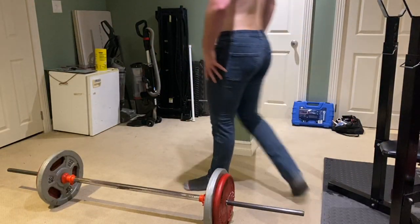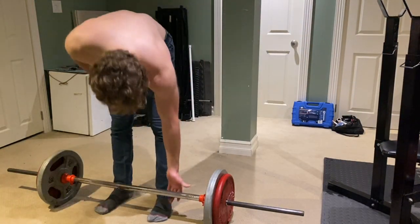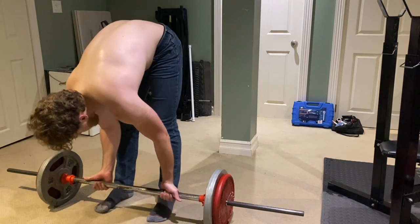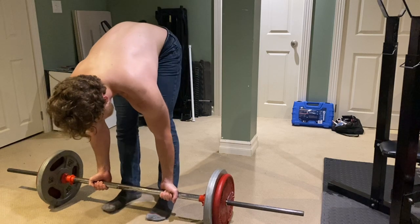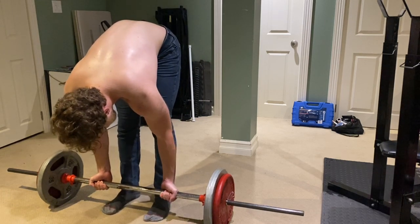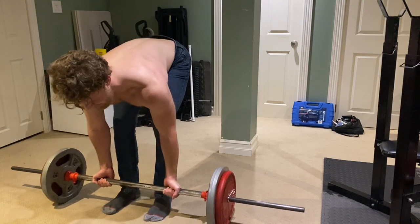The first day begins with a pull-push superset: underhand Pendlay rows for the upper back, and weighted dips to develop the lower and middle chest, shoulders, and triceps — for four sets of five to eight reps per set. Using this superset is going to get a lot of work done quickly and warm up the whole upper body for the remainder of the workout.